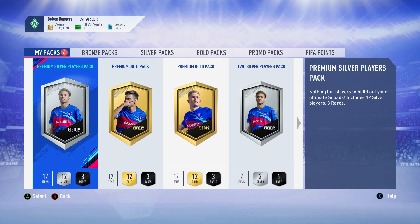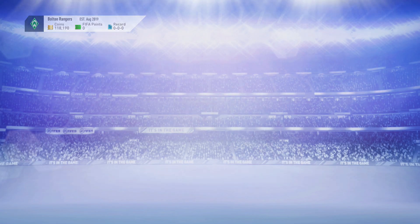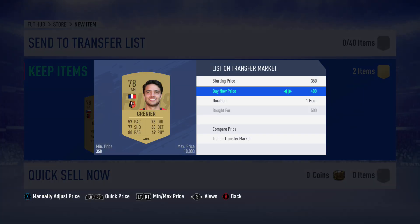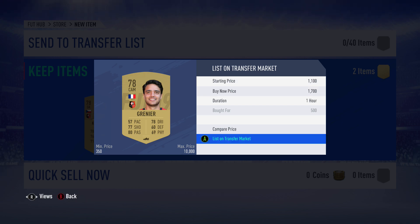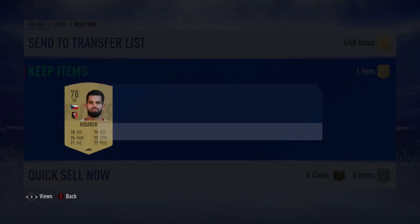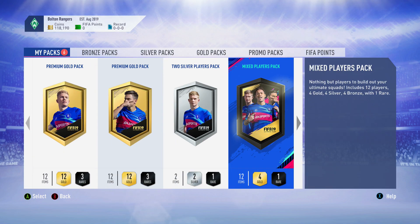Right after we pop open these packs. We have the loan player to get out of the way - oh, we do have items to deal with. These are guys I didn't get to list up, so I don't really know the prices right now. Prices fluctuate a ton throughout the day, especially with these SBCs - it just depends how many people are on and purchasing the players.